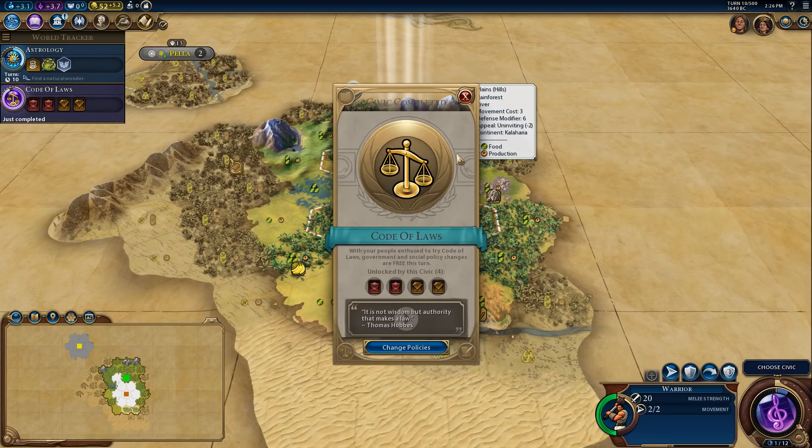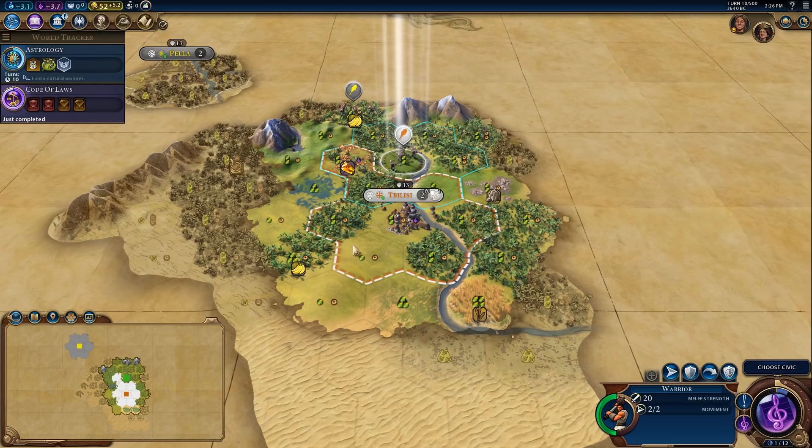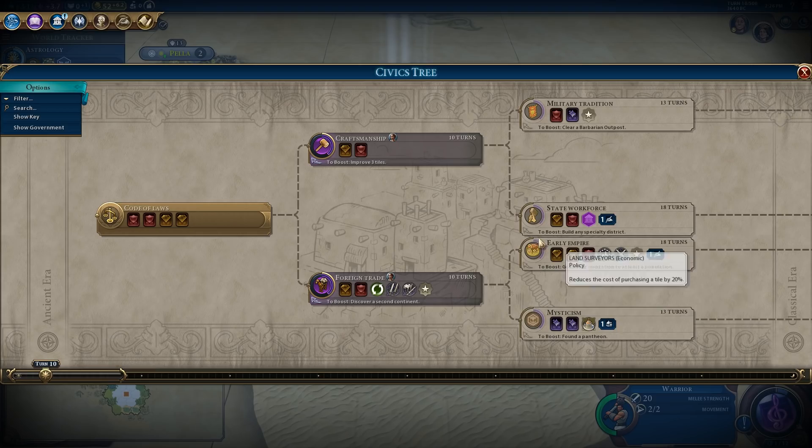I'd like to get an early pantheon, and even though urban planning is clearly the better choice, I think I'm going to go for the God King promotion here. I'm also putting the combat strength against barbarians. I think I'm going to go for foreign trade because I want to get to early empire very, very quickly. So let's get started on foreign trade.